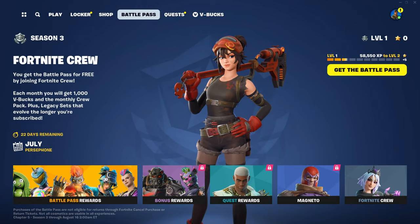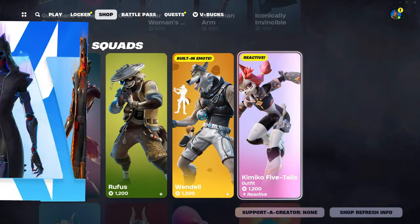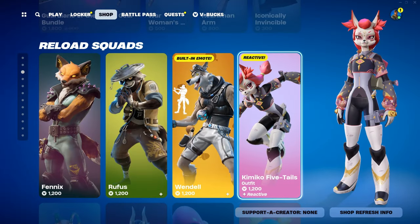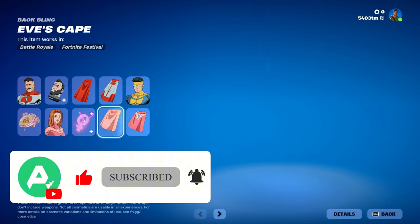Of course, if you find this too complicated or don't have time to play, these skins might end up in the item shop later and you can buy them there. In short, that's the fastest way to get the free Felina skin. If you encounter any issues while trying to unlock it, feel free to drop a comment below and we'll help you out. And don't forget to like and subscribe so you won't miss the latest gaming news.